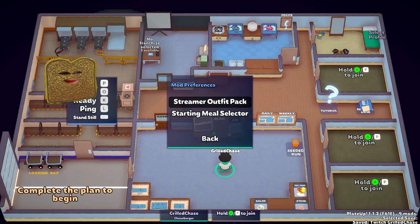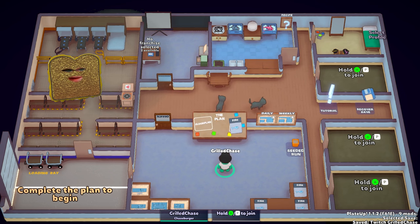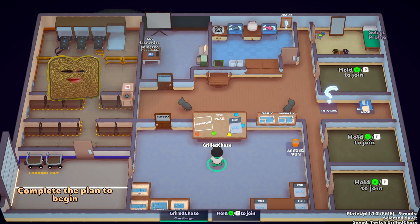The second option is to get the starting meal selector mod in the Steam Workshop. This way, you can choose whatever dish you like. If you want to know more about this, check out my other video.